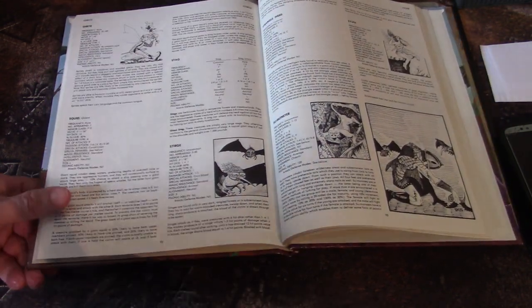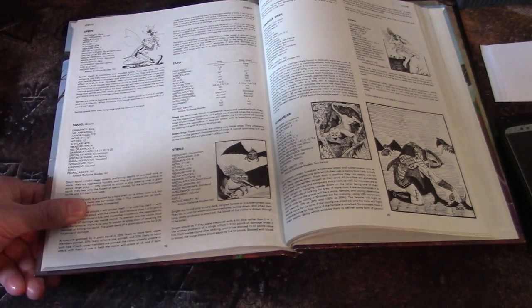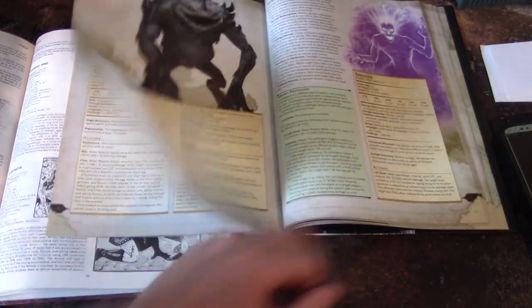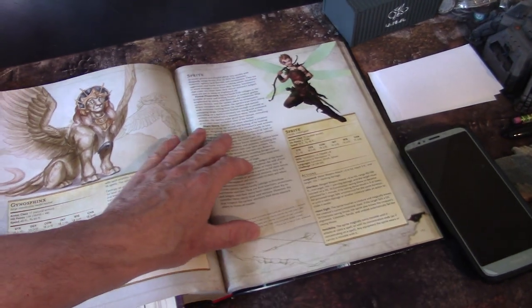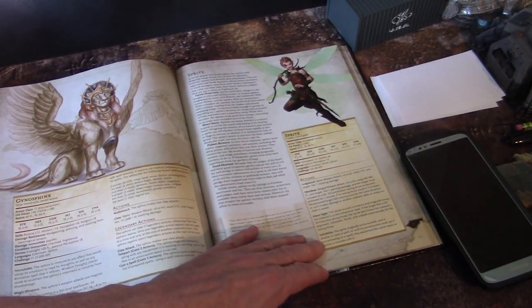Sprite — fairy folk — they have cool arrows and they can become invisible. They're two feet tall in the original. The modern one just gives sizes — sizes are kind of a new thing. There's a little Peter Pan-looking guy, listed as Tiny, so that could be about 20 inches tall, but it doesn't say specifically.